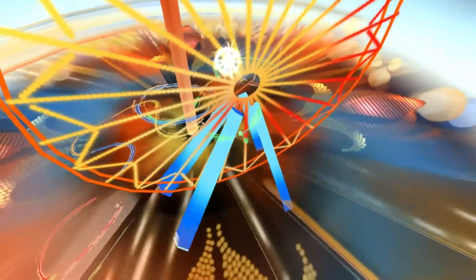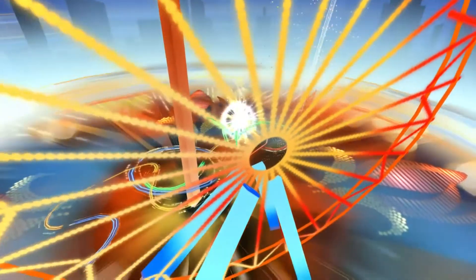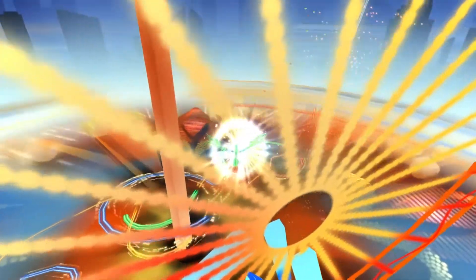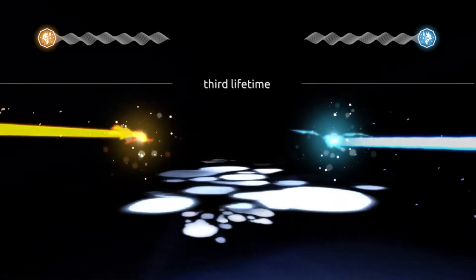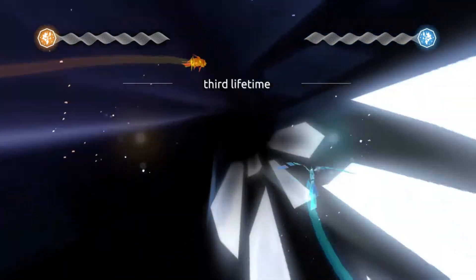We've played a bit of the game, it's kind of cool. Yeah, so we go through this portal, as you'll see. It's a cool game, but as I said, the only problem is that dual thumbstick thing. So now you have the two main characters — a bird and a fish — that, at the end of the level, become a dragon. It's the third lifetime, third level.